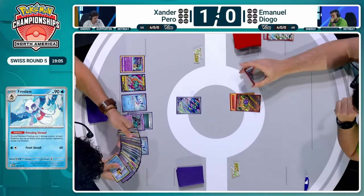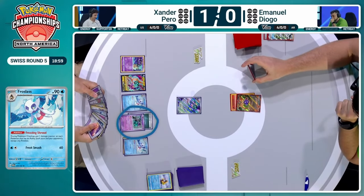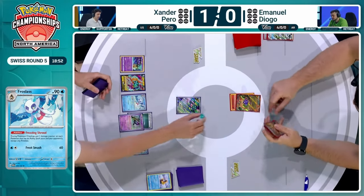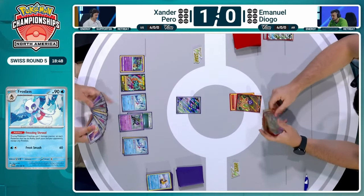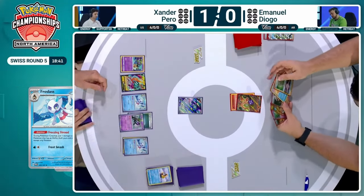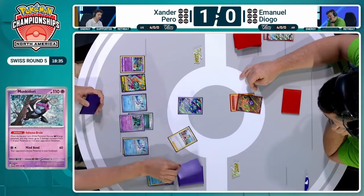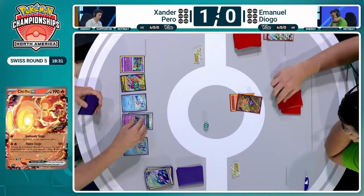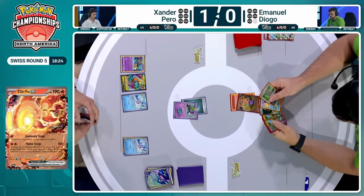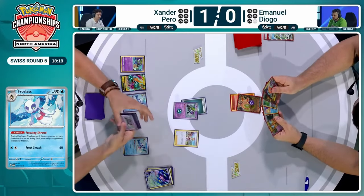Xander does need somehow to open up bench space, and I think we're going to see the self-KO on the Minior. I think that's probably what we'll see — kind of the same strategy that we saw from Xander in the last game. Just making sure to establish double Monkey Dory, double Froslass — that way you get double the damage counters as well as the transfer over of those damage counters and have the most effect. The fact that these abilities stack with each other is just very awesome here. Jealously Singe taking out two more cards. The Minior is going to go down for Xander.